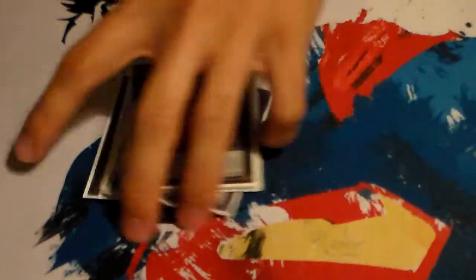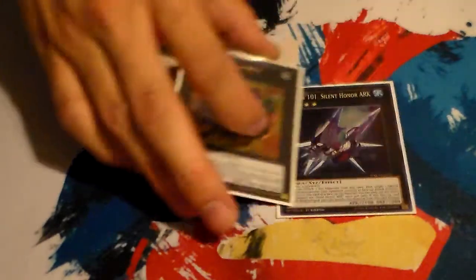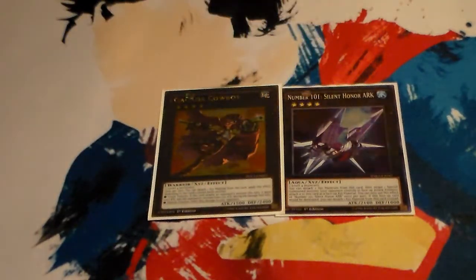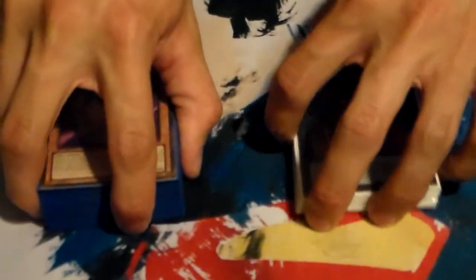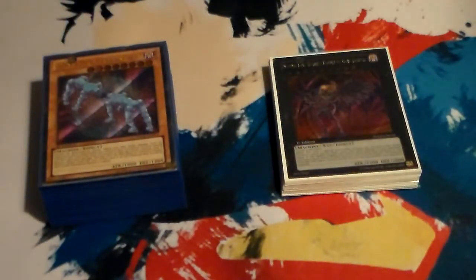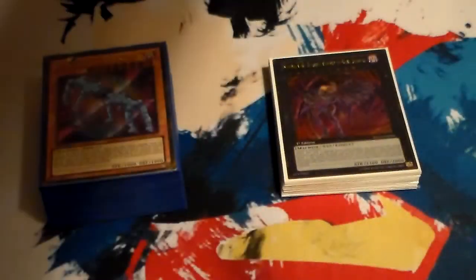That's all the Gimmick Puppet monsters in the extra deck. I know it's not a full 15 but that's what I did. You could add some generic rank 4s — like Heroic Champion Excalibur, Gagaga Cowboy, Dark Rebellion Dragon, or any rank 4s you can think of. Don't forget this is also not just a rank 8 deck. That's the deck profile — in the comments below, please tell me what you thought of the deck. Don't forget to stay awesome, guys. Thanks.